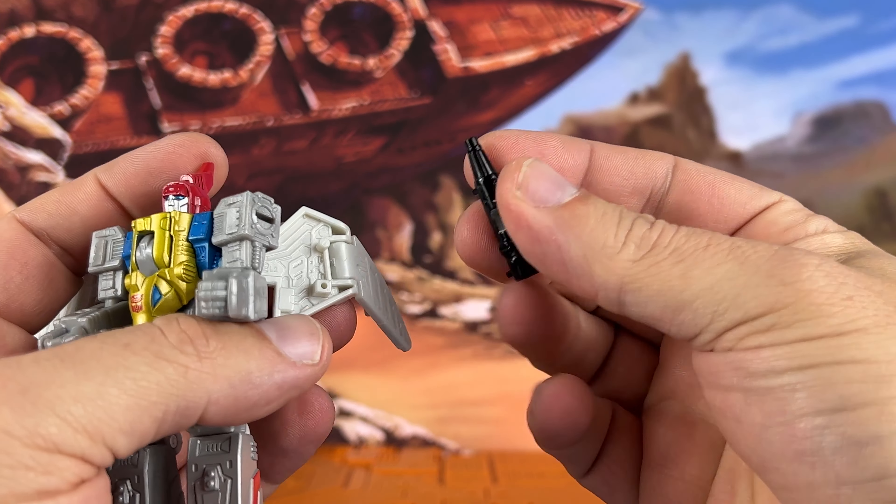Dino mode is actually very easy. Just hold his head back like this so he can look straight up, hold bird mode like that. Then take and tab the two legs together — just plug the knots in right there. Go ahead and fold the wings up, then fold the legs over; they're going to go into these two slots like that. You already got the guns plugged in, and there are little tabs on the side of the thighs — plug those in — and you're basically done.